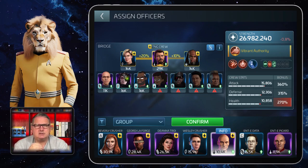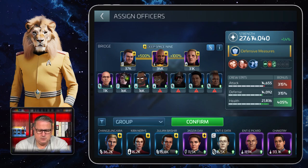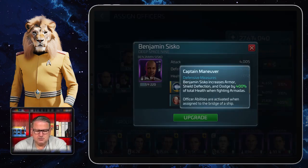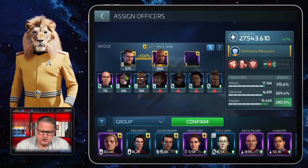The next best Armada crew is one you'll probably have later. It's the Deep Space Nine crew. Benjamin Sisko is great as captain in Armadas because he increases armor, shield deflection, and dodge by a certain percentage as a captain's ability. He also increases critical hit chance against Armadas by a certain percentage every round, and that is cumulative — that's why Sisko is a great asset for Armadas.